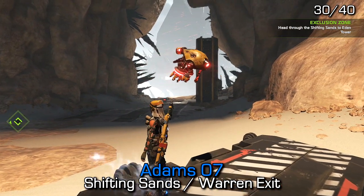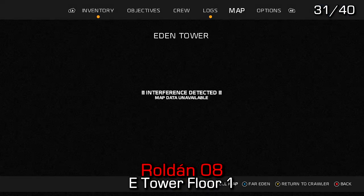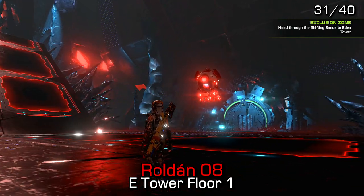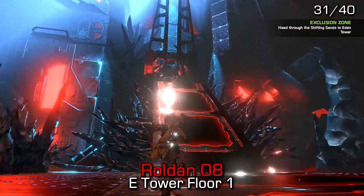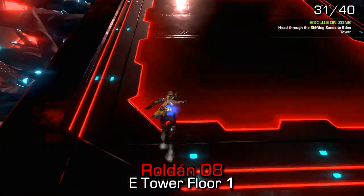Roldan number 8 can be found inside the Eden Tower on floor one — the main floor. Going up the stairs to the elevator, you'll notice it on the left-hand side.